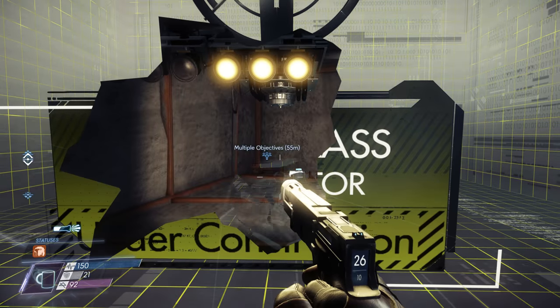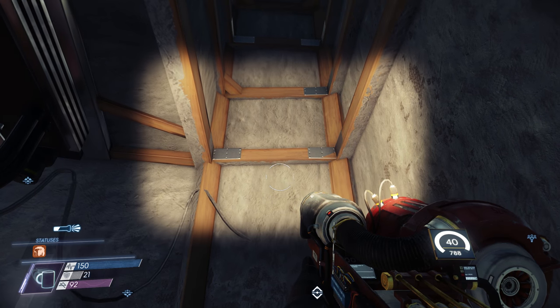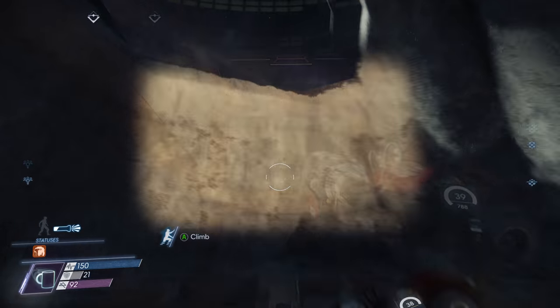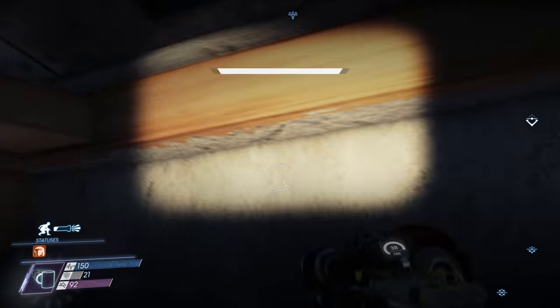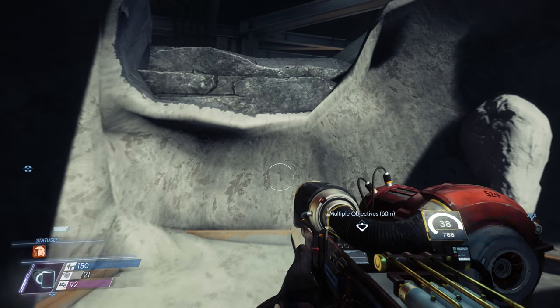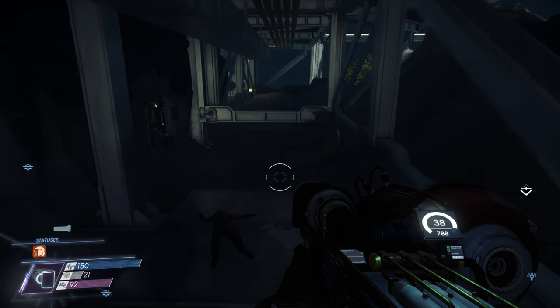So now we're here — smash it and walk on through. Once you get to the end, look up and we'll see a shaft. What we want to do is use our glue cannon to make our way up the shaft, until we ungraciously reach the floor above.